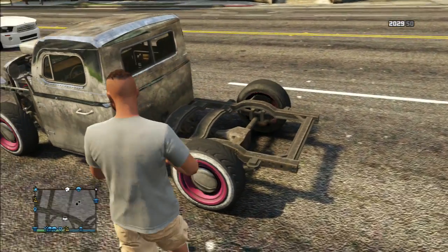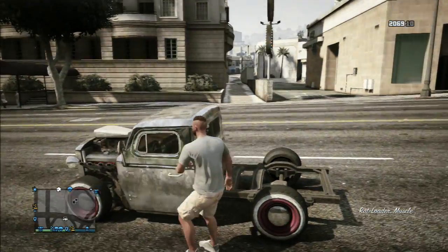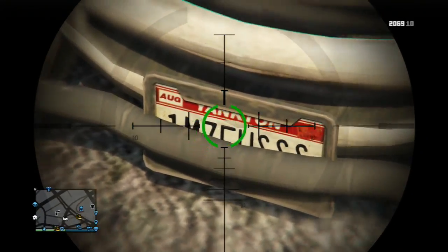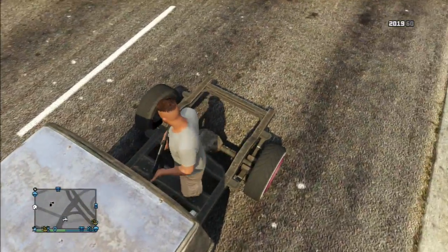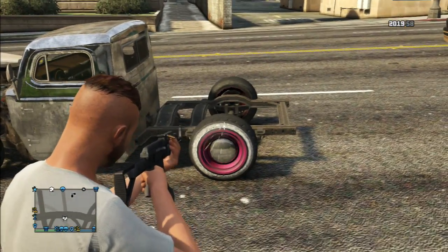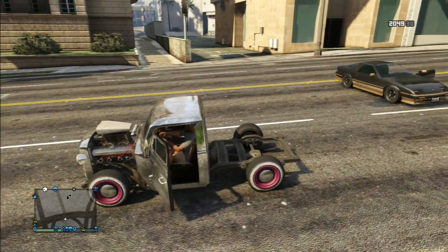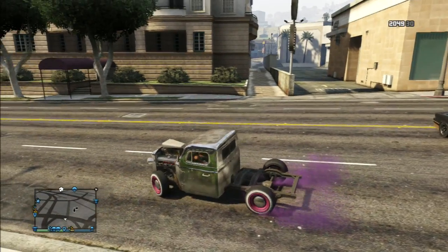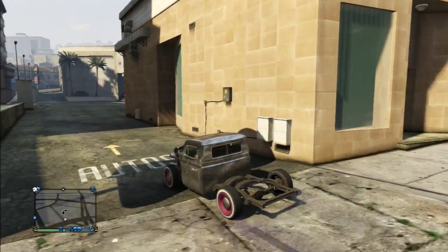As you can see here, I got the modded version, and this modded version actually has the North Yankton plate — you can see it right here. It's pretty much untouchable aside from the wheels, but as you can see it's got bulletproof wheels with pink tires. There we go — and as you can see it's also got the chrome paint job.